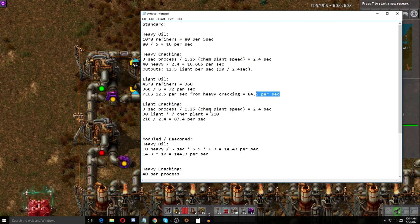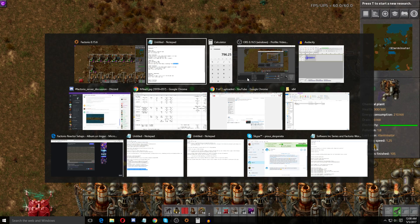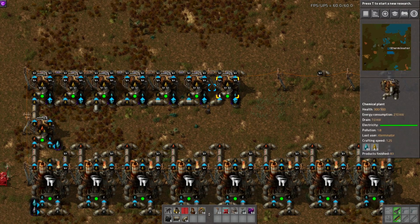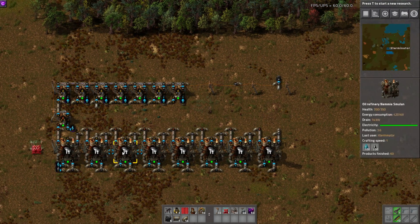For the light-to-petroleum cracking, we get the actual speed — same 2.4 seconds. It requires 30 light oil per process. We take 30 light oil and multiply it by 7 chemical plants, which equals 210, then divide by 2.4 and get 87.5 per second. So we're actually needing a little bit more light oil than we're producing, which is why one of these won't always work. But if we took one off, it wouldn't be enough and we'd get backup — so I'd rather have overkill.